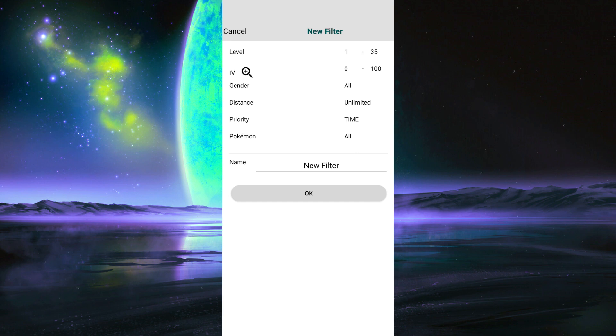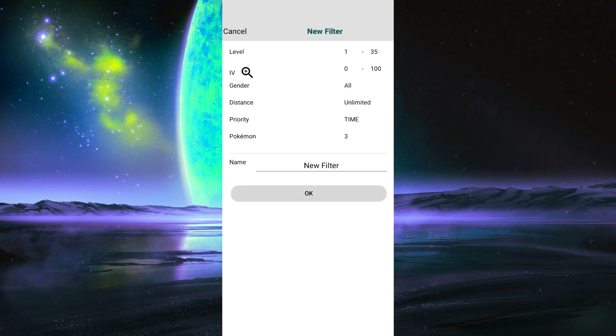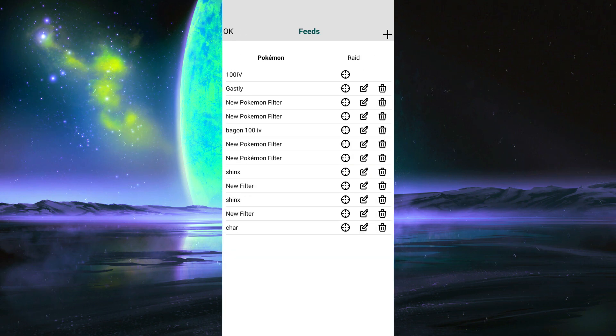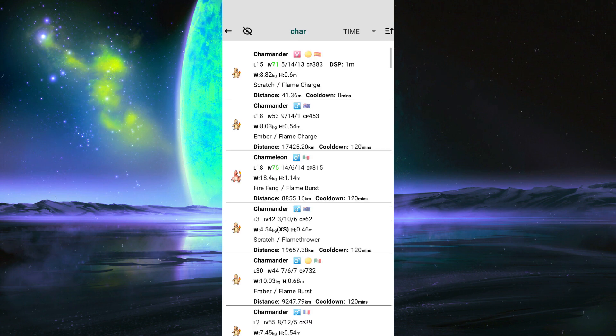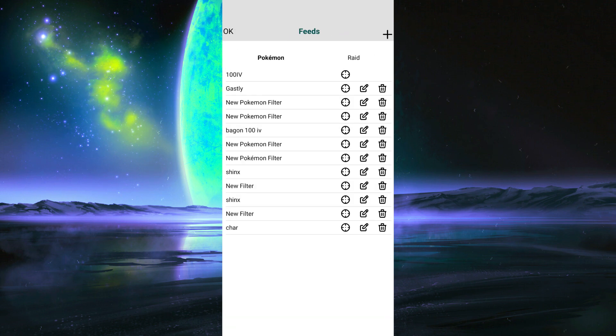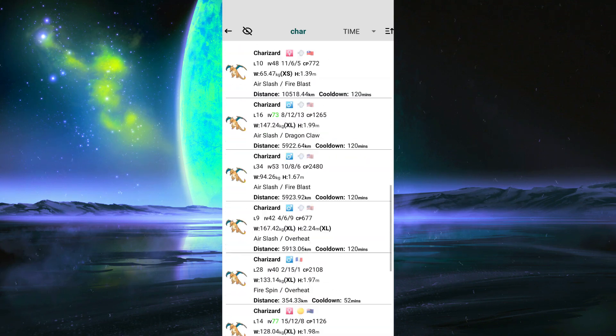Let's say I wanted to get a Charizard — this is the most conventional rare Pokémon that people want. We're just going to name this filter 'Char' so it's obvious. I've set it up to show me all the Charizards that have been detected not only by the app, but by other players playing, because the pool of caught Pokémon is shared amongst all players. As you can see, tons and tons of Charizards.